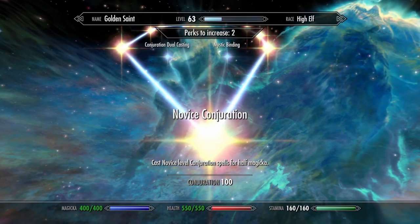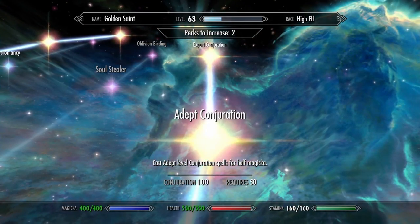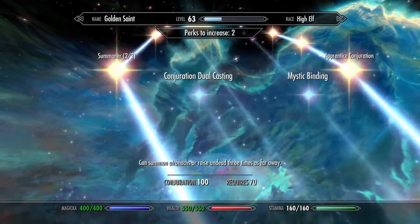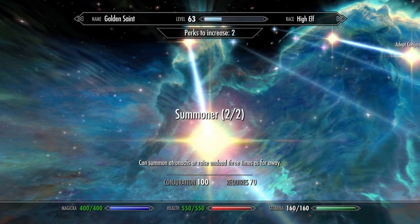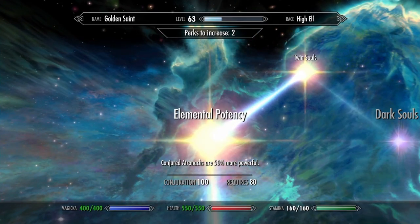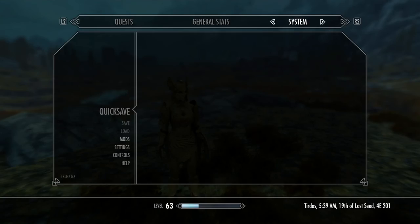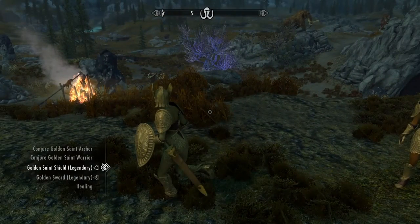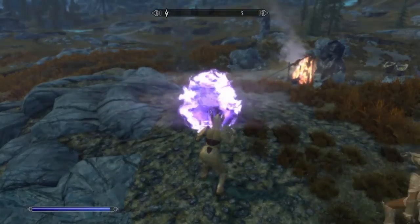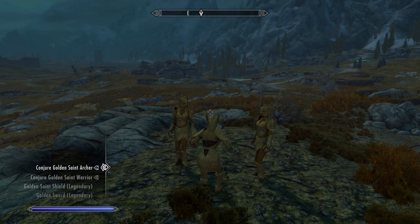You're going to want to put some skill points into conjuration. You only need to go up to Adept — the golden saints are adept conjuration. Then Summoner 2 can summon or raise undead three times as far away. Atromancy for double duration. Elemental Potency — they're 50% more powerful. And Twin Souls so you can conjure two at the same time. In theory you could do two of the same one, or a warrior and an archer — someone providing cover fire and someone to back you up in combat.